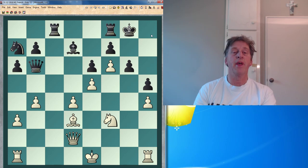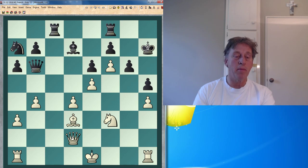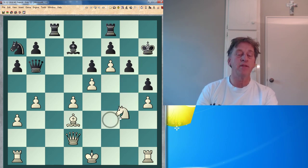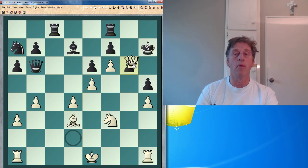So black thinks they find an answer by playing king here. What do I play next? I play queen here — so what am I threatening when I play queen here? Rather than just leaving my queen there, why don't I go knight g5 check? Why do I play queen g5? Because I'm threatening queen takes pawn check, and the bishop pins the pawn from capture.